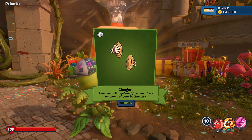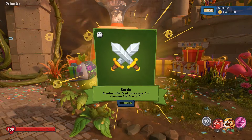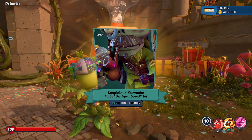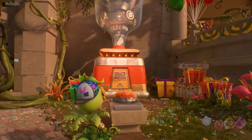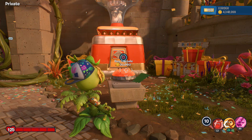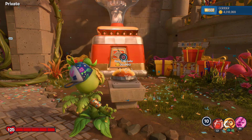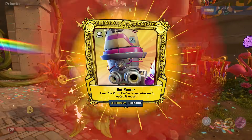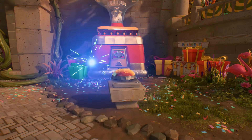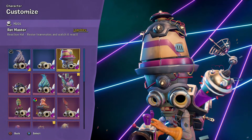There are players who've gotten every reward in the Rewardotron. We've got the Clangers Punchers. We're starting to get a bit more commons. Battle emote - two little swords crossing. Here's a rare - Suspicious Mustache, another part of the Agent Overkill set for the Soldier. And the Jovial Mask, part of the Jovial Gesture set for the Snapdragon - I like his smug little smile. Spam Victory Slab - I thought we had that! I've seen it so many times I assumed I did. Whoa, we got a legendary - the Rat Master reaction hat for the Scientist!